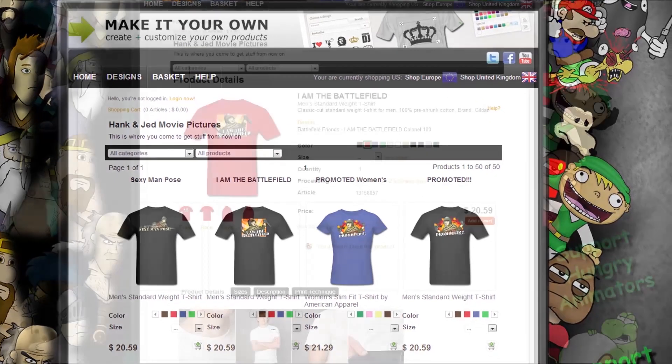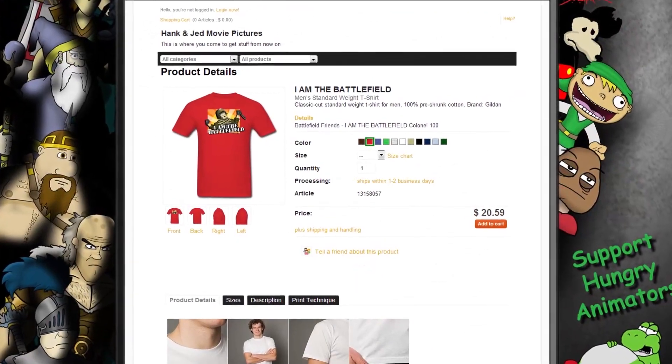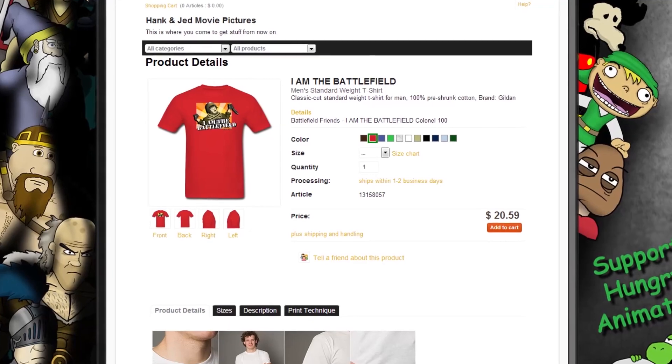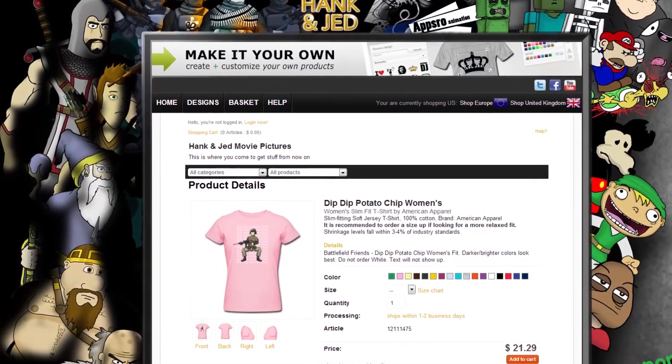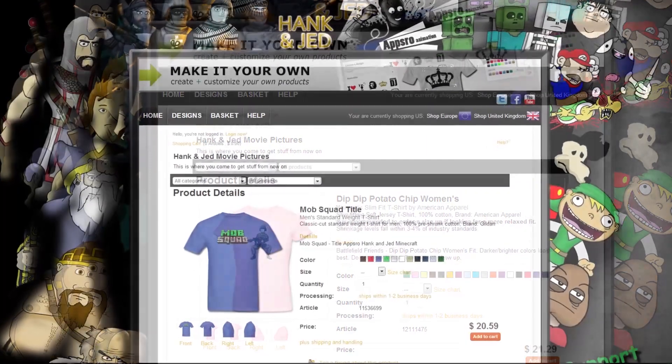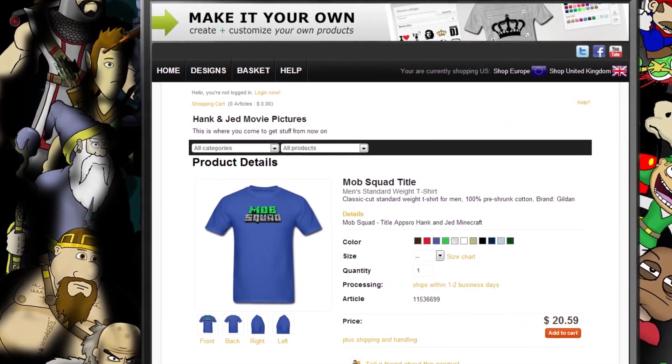For fans of the Battlefield Friends show as well as other shows by Hank, Jed, and Johnny Ethko, head on over to their store and check out all the awesome merchandise they have to offer — you can even have the Noob and gang sing happy birthday to a friend. Head on over to take a look, or someone's going to throw ammo at your face.